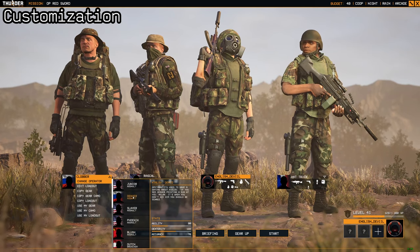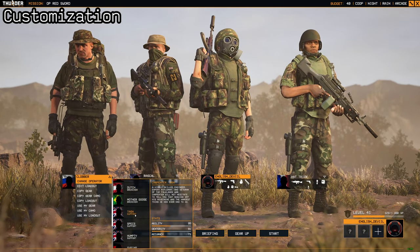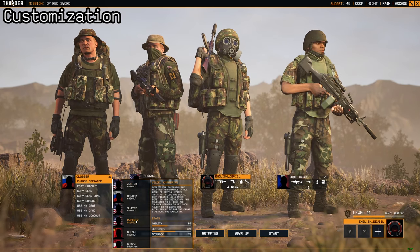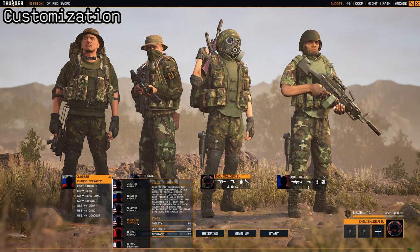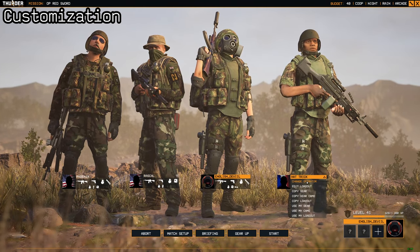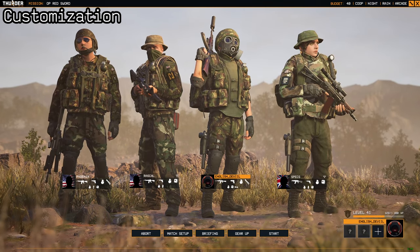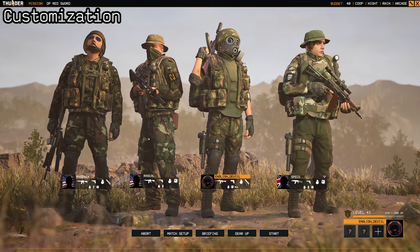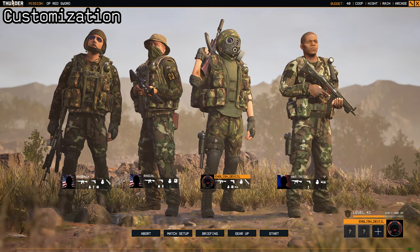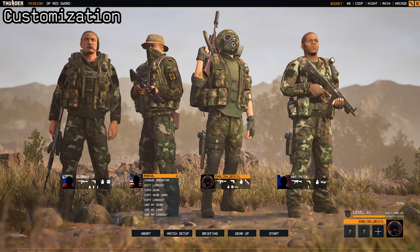You have different operators to choose from with their default values, including different ones for different countries. You can swap out team members — for example, bringing Phoenix as another assaulter, and Specs as a support person instead of Hat Trick. You can always go back and change your mind, bringing Hat Trick or Clobber back in with their default gear.